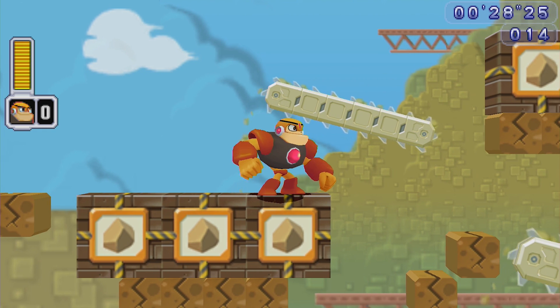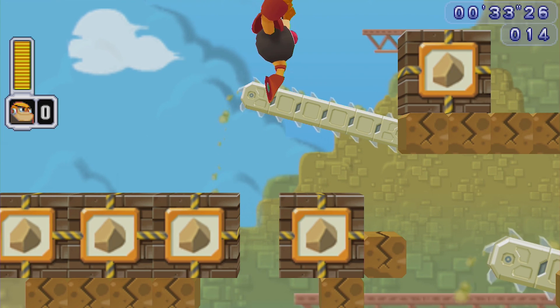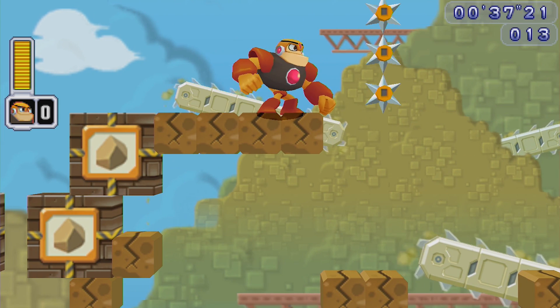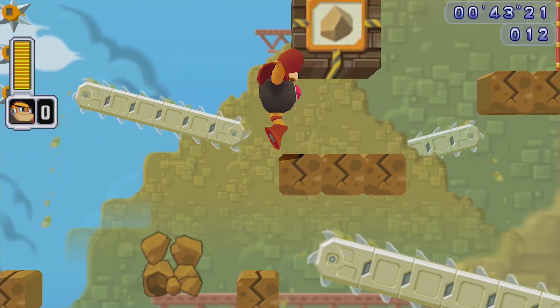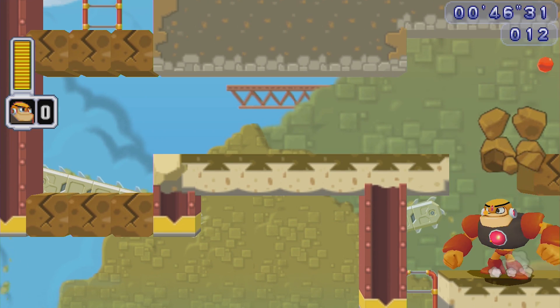Kind of cool since you don't have any limited weapon meter — you can do infinite. That's the other nice thing about the robot masters: they have no weapon meter. Jump up and land and then run over. I'm trying to see if there was another way to do that, but you got this — there we go.